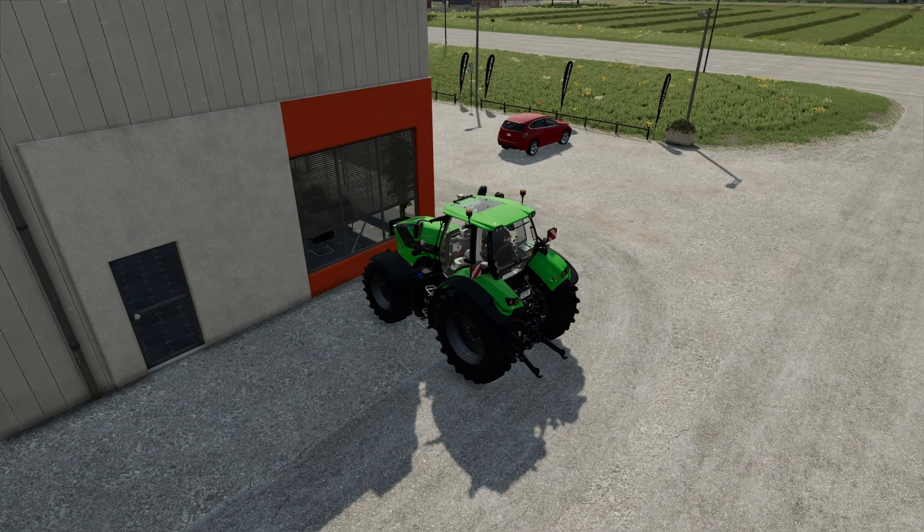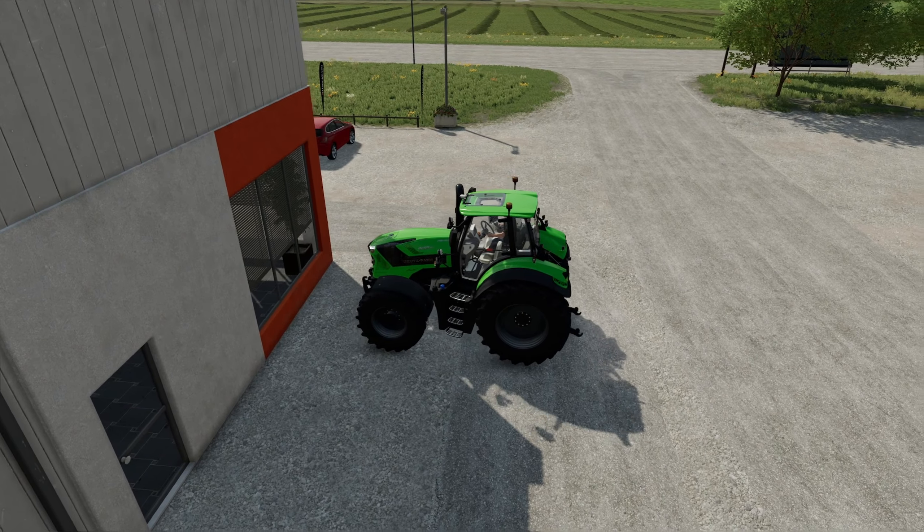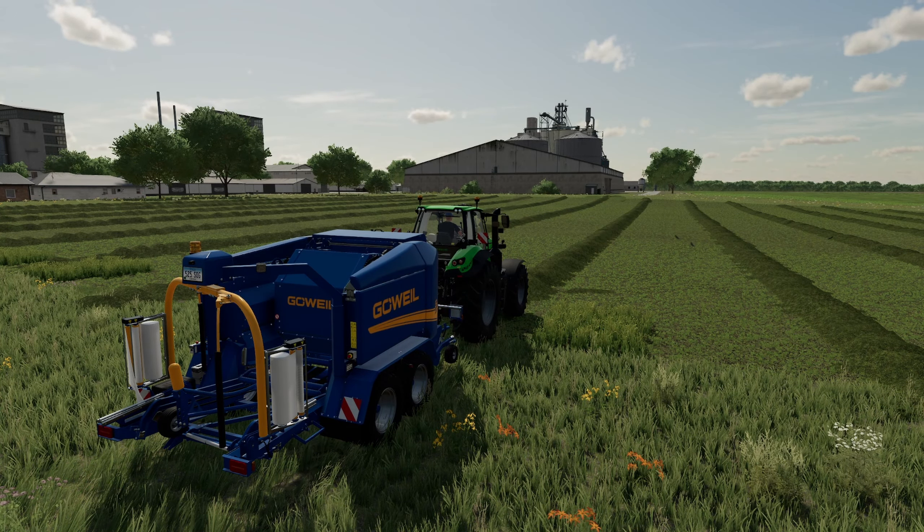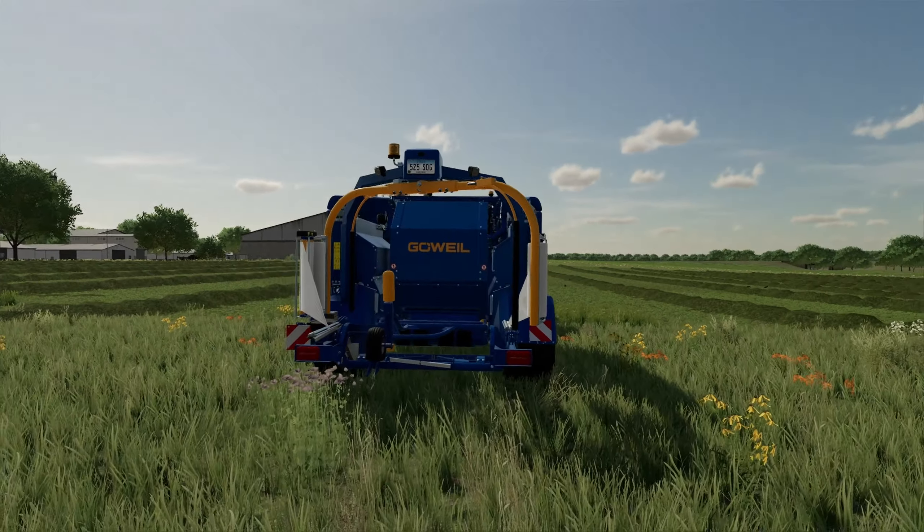First we're going to grab a baler to make some bales. There's a field across the way that's already been mowed. We'll pull the baler out into the field. Notice there are lights around the back and front of the baler to illuminate at night — very cool. There are also blinkers, brake lights, reverse lights, and running lights. Everything is very well done.